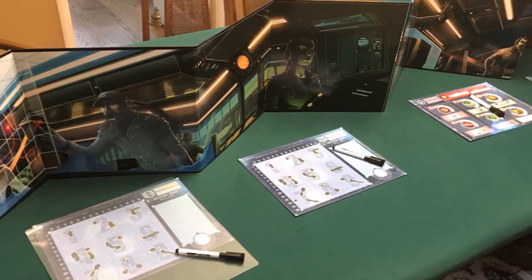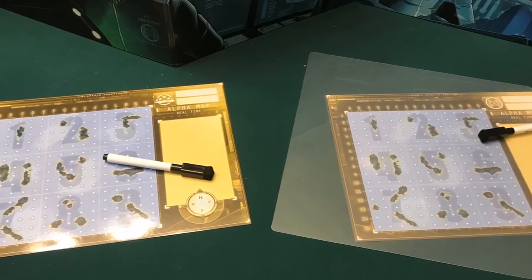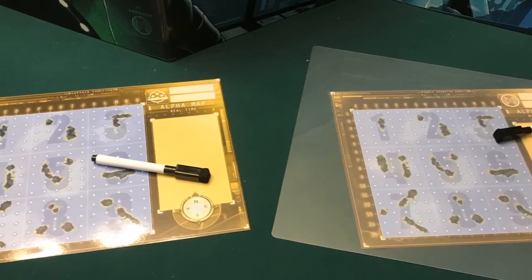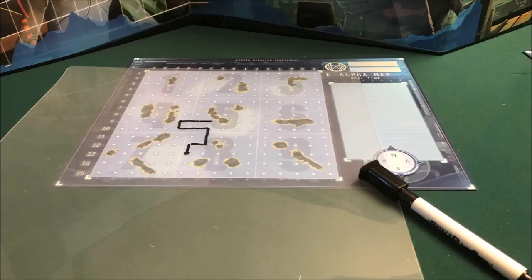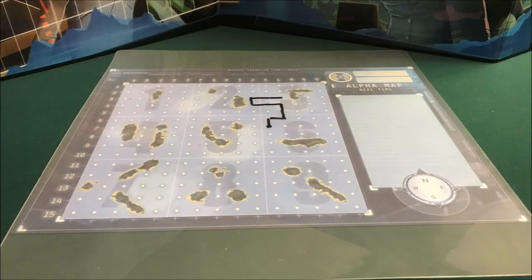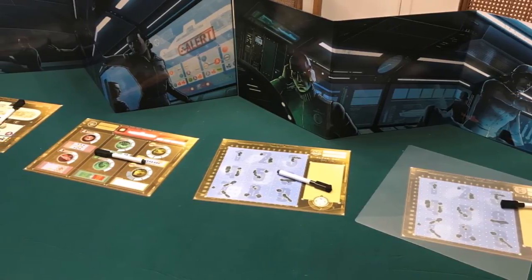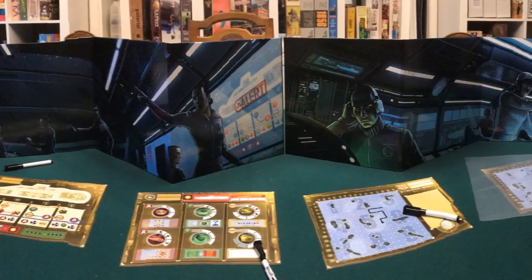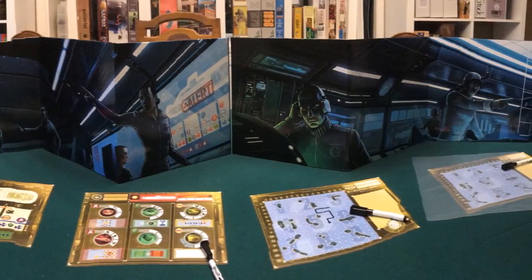A really neat mechanism that also feels thematic is how the captain and radio operator roles work. The captain chooses where your submarine moves and calls out the direction — north, east, south, or west — tracking your submarine on the map with a whiteboard marker. Meanwhile, the other team's radio operator listens in on your movement and marks it on their own transparency sheet, overlaying your path with the map to try to figure out where you are.